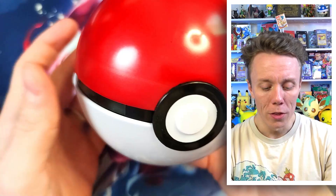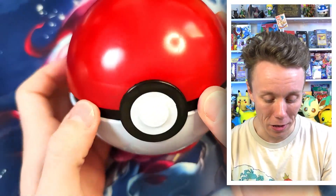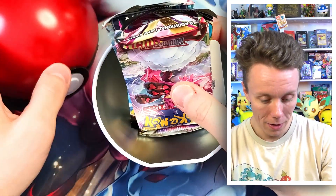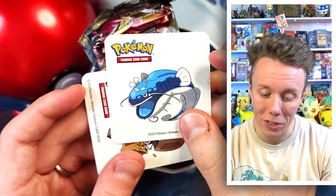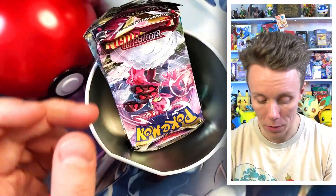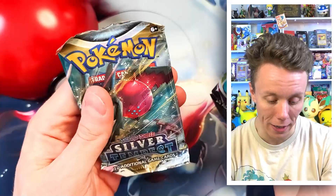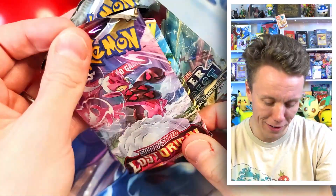The best bit about this is that it's going to go into the background of my videos. I could just hold it like this, but it makes me look even smaller than I currently am. This is super, super cool. Let's see what packs we have. There are two sticker sheets — Don Tozo and Gimme Go. Brilliant, nice choice of stickers. And the three packs we have here are Lost Origin, Fusion Strike, and Silver Tempest. They really do scrunch them in there.